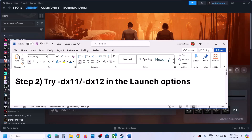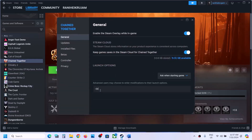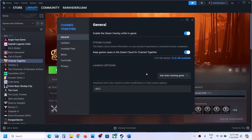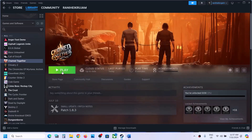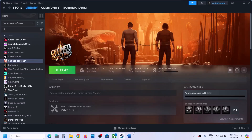The next step is to try DX11 or DX12 in the launch option. Right-click on the game, select Properties, and in the launch option type in -DX11, then launch the game and check. If that does not work, right-click again, go to Properties, and type in -DX12, then launch the game and check. If neither works, remove the launch option, click Play, and it will prompt you to select Direct X11 or Direct X12 — try each one and see which works.